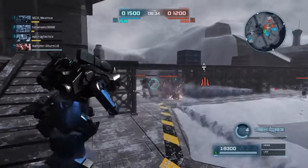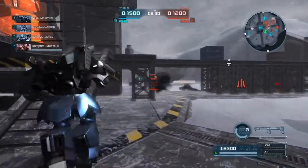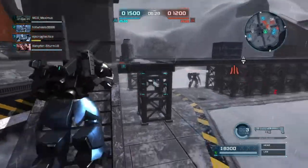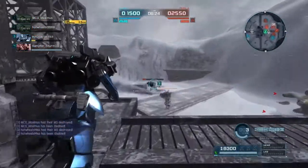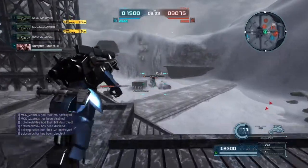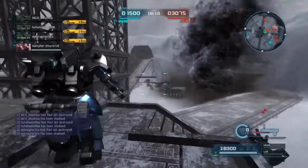I'm also using the rocket launcher with this instead of — you can use the regular Gallus beam rifle, but I choose not to. But if you do use it, you get the extra missiles that come with that beam rifle, so if you want the extra weapon, that's an option.